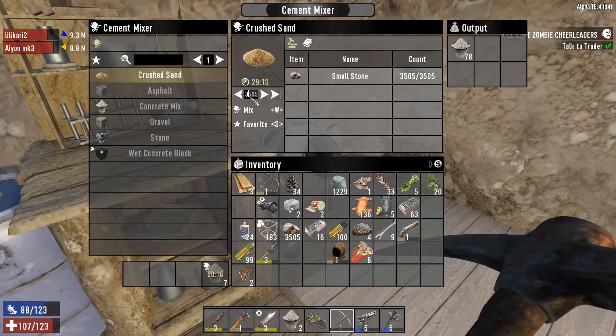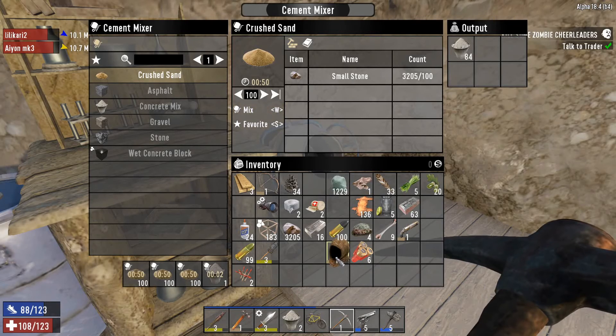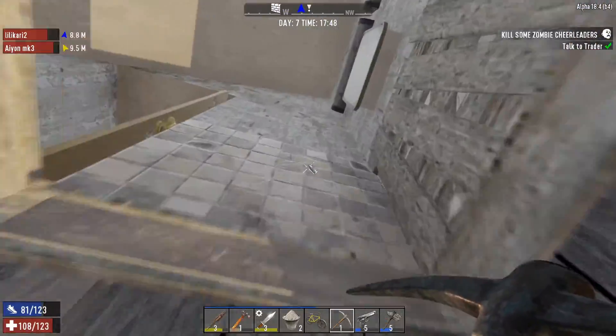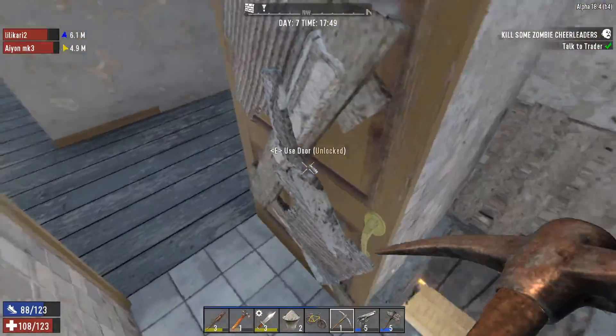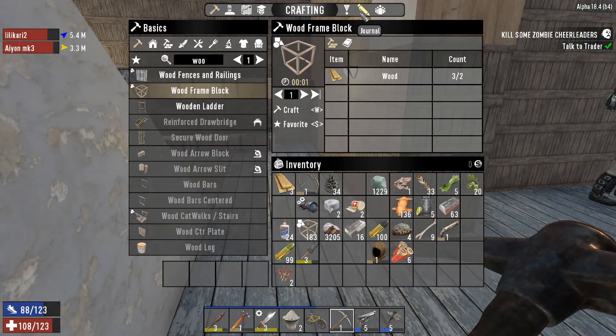What are these blocks for, little guy? Just to mark out chest locations. Ah yeah. And what's this jammed storage box? Forgot to unlock that. Full block — same amount of storage as the rest of these. We can even put them side by side and put a sign on top of it.